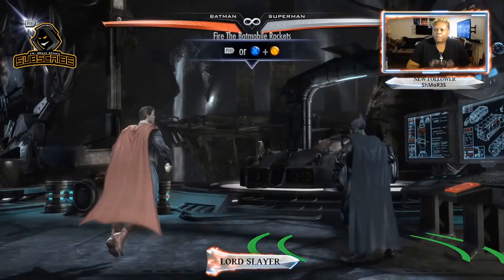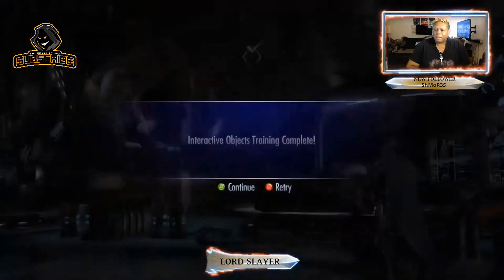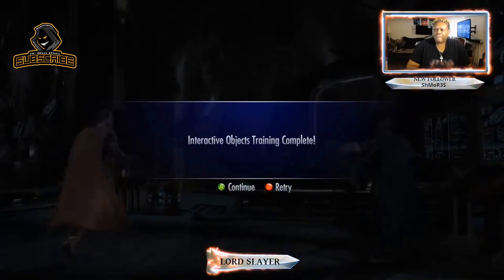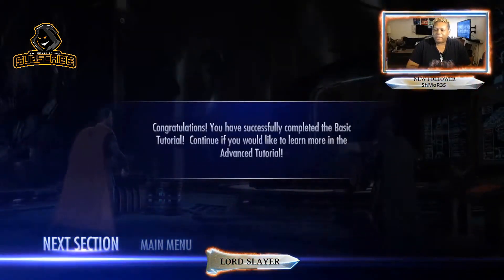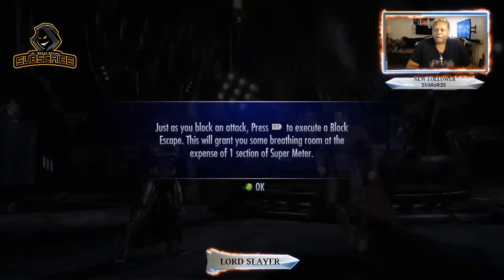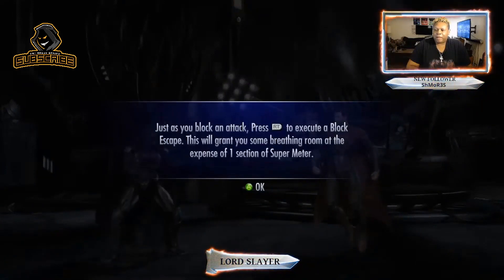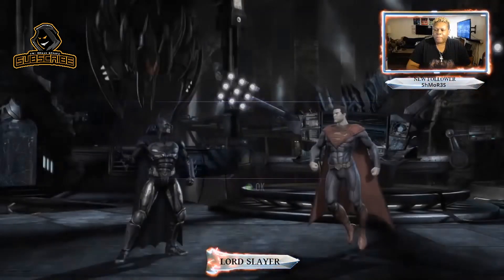Fire the Batmobile. Congratulations, you have successfully completed the basic tutorial. Continue if you would like to learn more in the advanced tutorial. No, I'm just going to jump in. Just as you block an attack, press RT to execute a block escape. This will grant you some breathing room at the expense of one super meter.